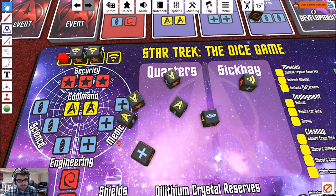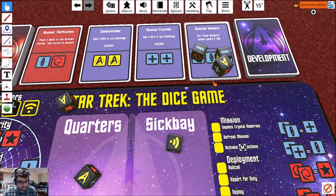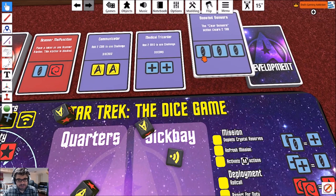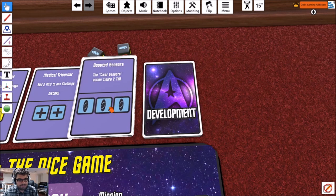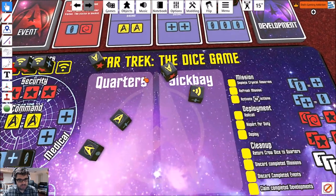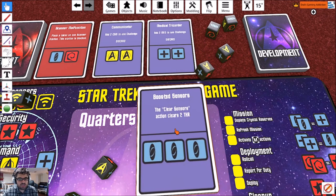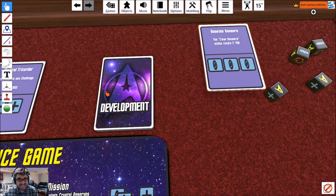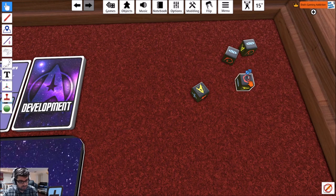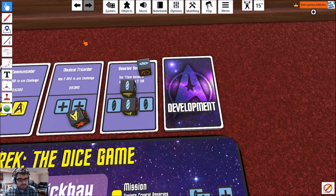Let's go ahead and use our medical so we can clear this die off sickbay at the end of the turn. I could spend one die to change another command die into something else. I hit a key and accidentally picked up the card — that's not what I wanted. I'll try again. We used one command die to switch over another die, and that means we've completed this development.